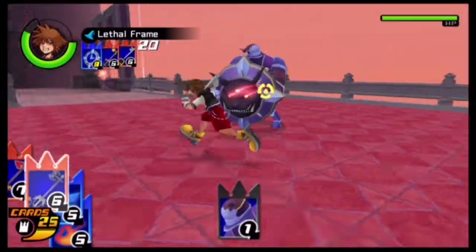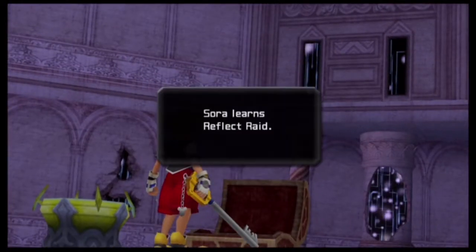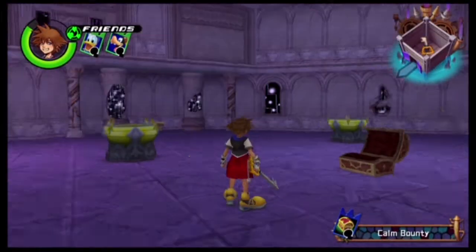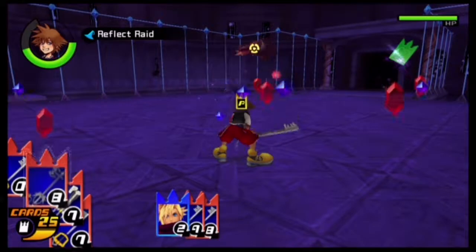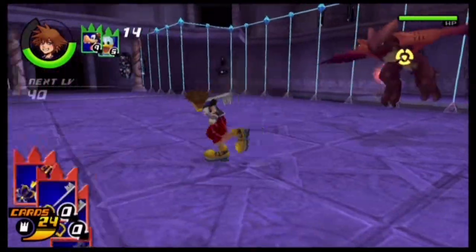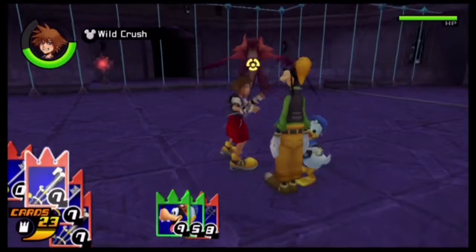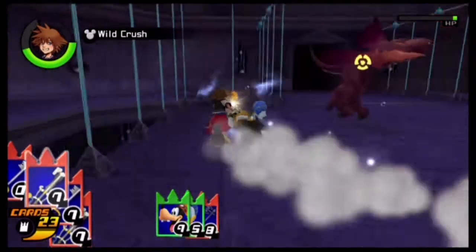Use all the sleights you have in your arsenal. As for sleights you learn from this stage, they include Reflect Raid from the Calm Bounty Room — a Cloud Card plus two Attack Cards. Basically, Sora throws his Keyblade and if you're lucky it'll bounce off a whole bunch of enemies like a pinball. It doesn't always bounce off enemies like it's supposed to, but if you need a Raid attack and you've already done Omnislash, it may not be a bad idea to sacrifice a Cloud Card if you have one extra. Not the worst special move, not the best.